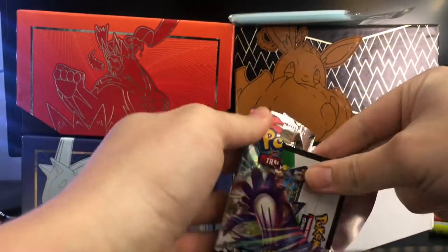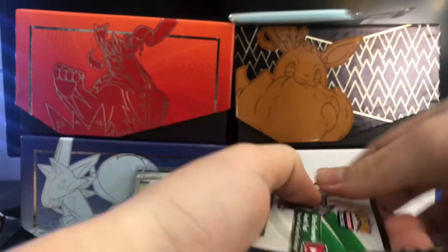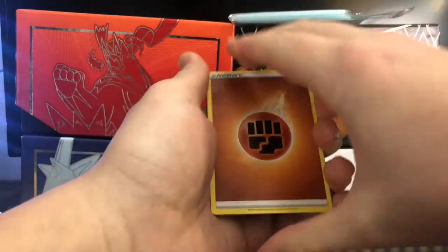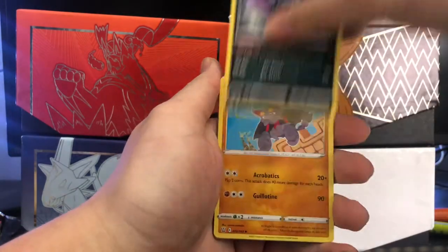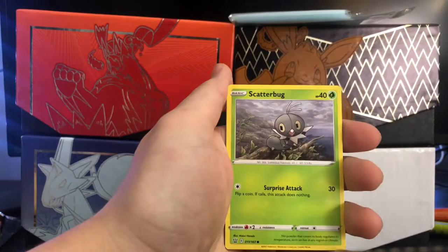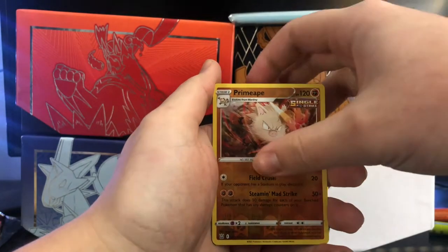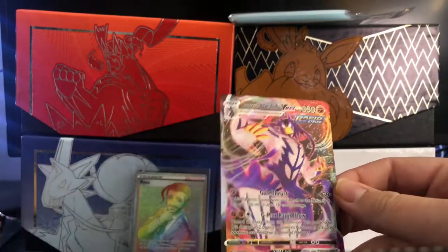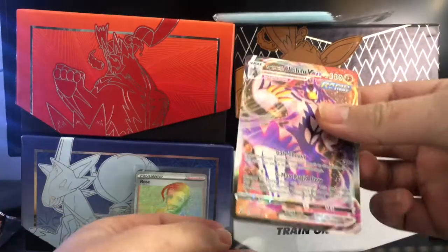White code card — these guys are in. Let's just — Urshifu Alt Art VMAX! Is it? I like it — there is a hate in this. Oh my god, guys — fire, absolute fire! Tool Jammer, Golbat, Venusaur, Minccino, Yamper, Glameow, Corsola... I can't even. Let's get to this ultra rare. Can I be mad? I was asking for an alt art but Urshifu VMAX — that's crazy!